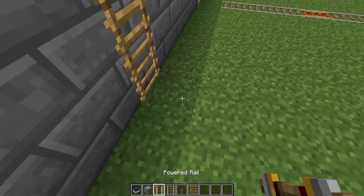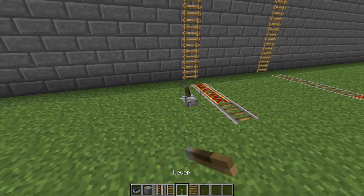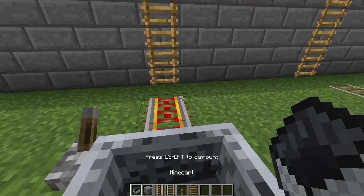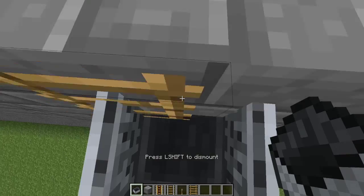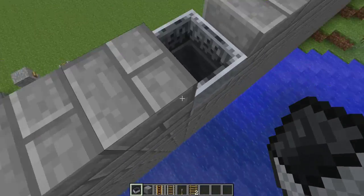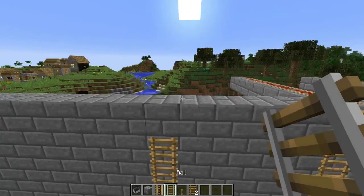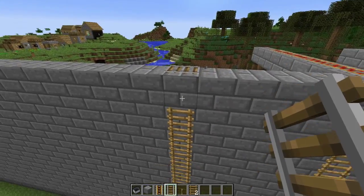You can't actually place a block there — you've got to place one back. We'll quickly power these and it goes all the way up, and we're at the top. Normally you'd have to put a rail there — let's get rid of that minecart — so you'd have to put another rail there so it can connect to something.